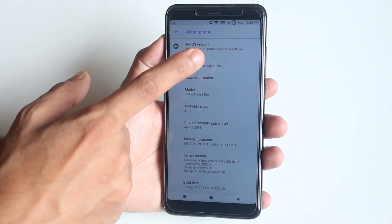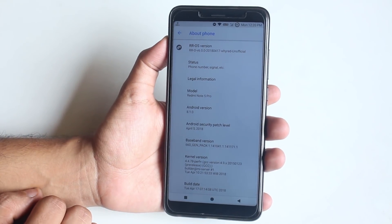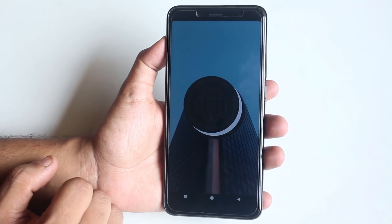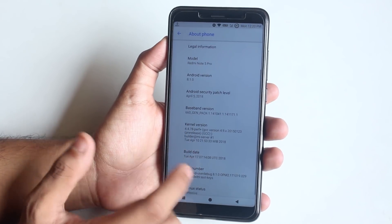Here is the About section in this ROM. This is the April 17th, 2018 build, based on Android 8.1. The security patch is April 5th, 2018.